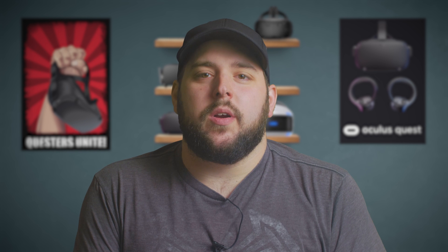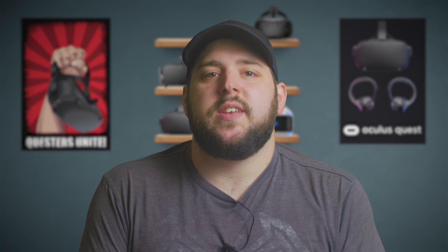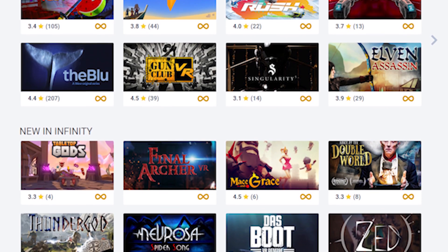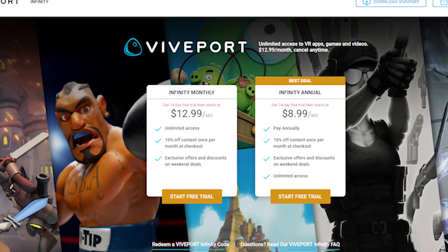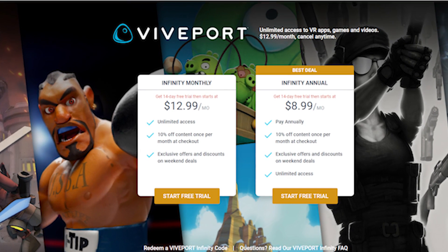Finally, what about Viveport? The cool thing about Viveport is Viveport Infinity, which you can get a free 14-day trial of to test it out. Viveport Infinity is a monthly subscription which gives you access to a ton of VR games. To access Viveport and the Quest, just head to the Viveport link in the description and download the software. You'll need to sign up for a Vive account if you don't already have one. You can actually test out Viveport Infinity for free for two weeks — just don't forget to cancel it if you don't want to keep it, or you will automatically be charged.